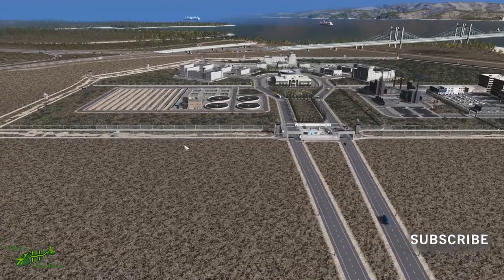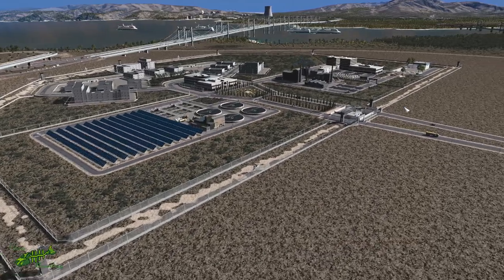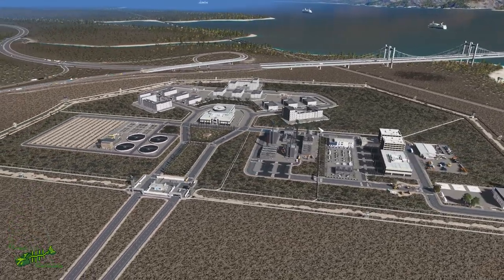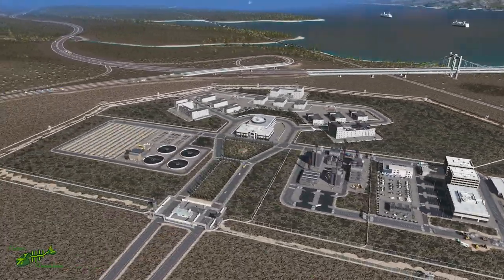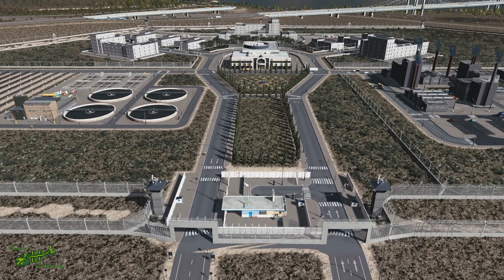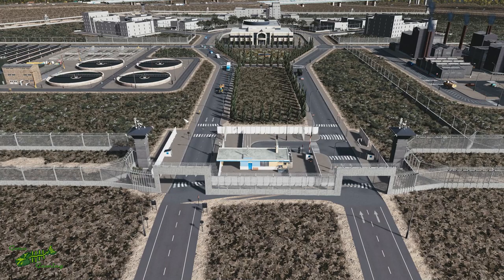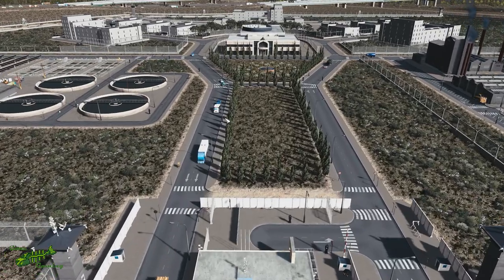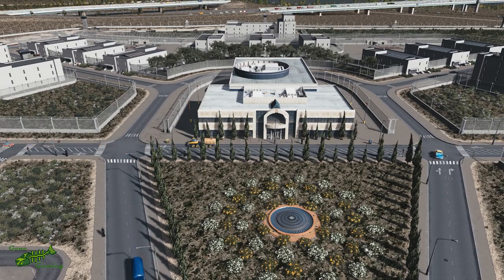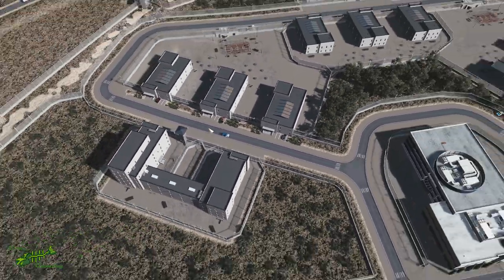Hey guys, welcome to prison. So this is today's build all set up. We are now in the live play — less head-snappy and way less movement. Let's check out what we built at a little bit slower pace. Coming in we have our nice little entrance — I'm again using that border patrol asset I used with the nuclear power plant a few episodes ago. Got some guard towers on either side. It works nice for a checkpoint area with fences going right through it. Then we have our nice little entrance leading up to the big administration building.